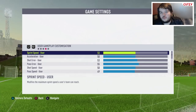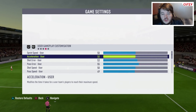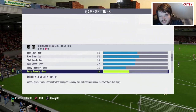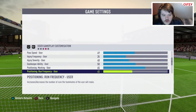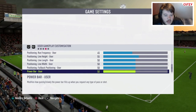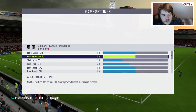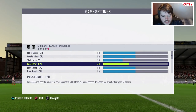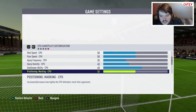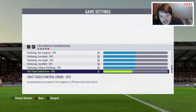Here's what I'm playing with right now — it's a very simplistic slider setup. This is user gameplay customization: sprint speed at 50, acceleration at 50, shot speed 53, pass error 55, shot speed 50, pass speed 49, injury frequency at 35, injury severity at 40, goalkeeper ability at 50, position marking 65, run frequency 45, line height 55, line length 50, line width 50, full back positioning 50, power bar 50, and first touch control error 55. For the CPU: sprint speed and acceleration both at 50, shot error down to 30, pass error to 40, shot speed 50, pass speed 50, injury frequency 35, injury severity 40, goalkeeper ability 60, marking 50, run frequency 50, line height 50, line length 50, line width 50, full back positioning 50, and first touch control error down to 45.